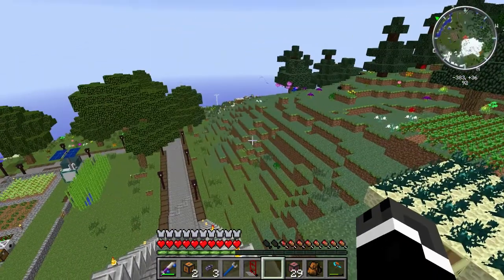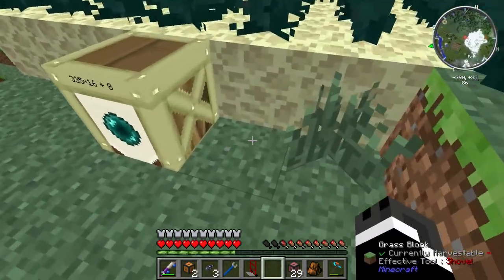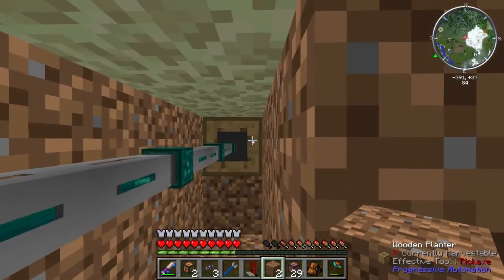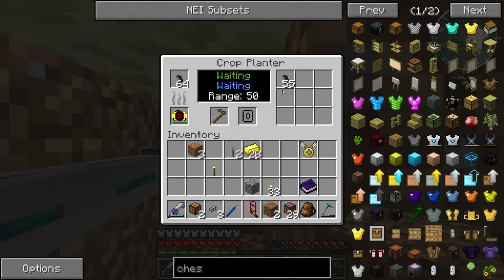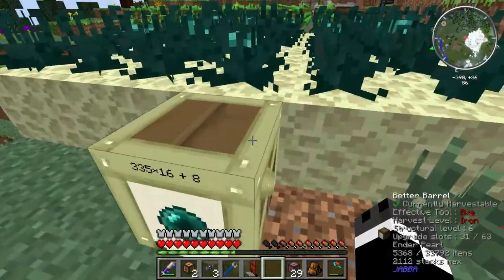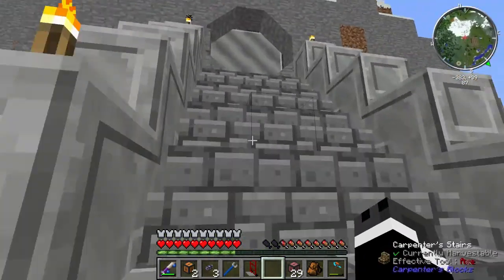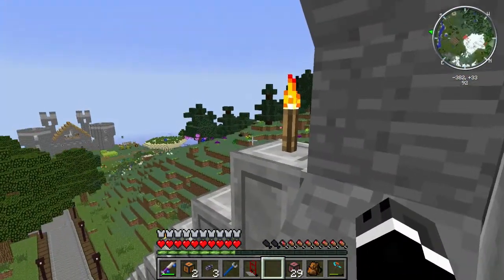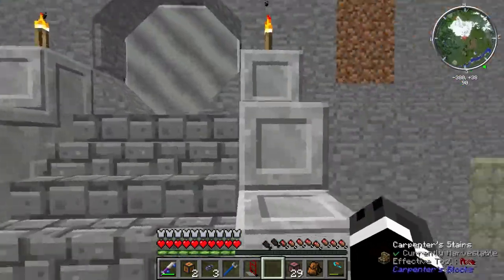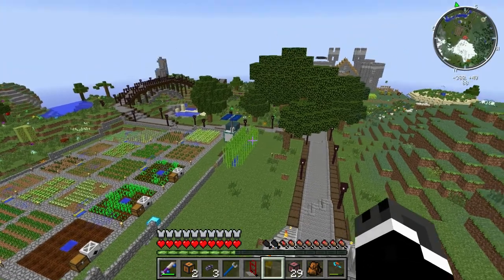Since this whole ender pearl thing works out really well, we could expand this ender pearl farm. It's been producing ender lily seeds — there's almost two more stacks of seeds. We could make this even bigger to get even more ender pearls, and set up a laser drill to pull up the ores we need. Give me a minute to figure out what we're going to do next and we'll be right back.